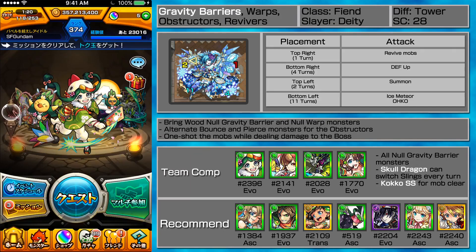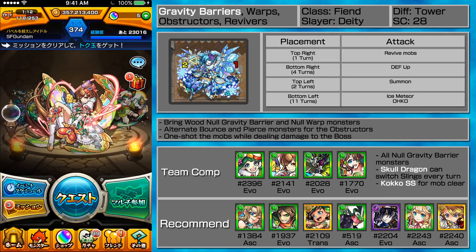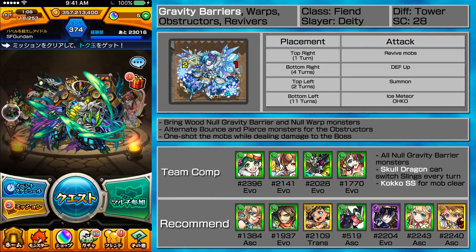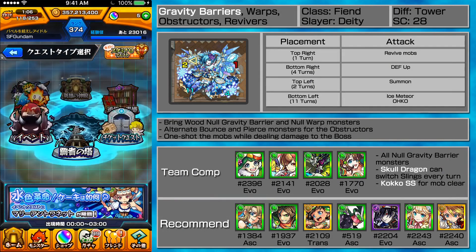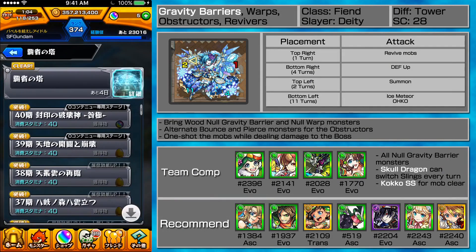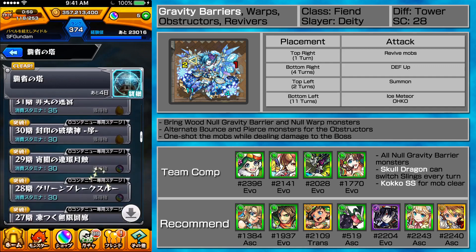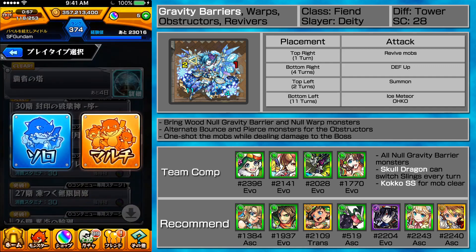Hey guys, it's SF and welcome to Tower Tuesdays. This week is going to be the 28th floor — actually 27th floor — and it's relatively easy, so I'm going to bring a full farmable team: Coco, Olive — I consider Olive farmable because she's not that hard to get — and Highland Skull Dragon for my third and fourth.